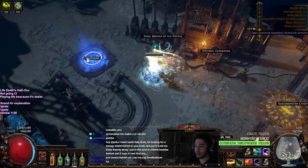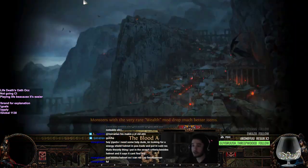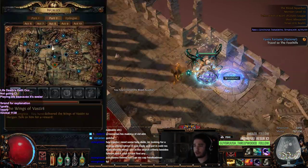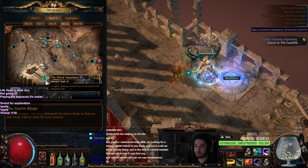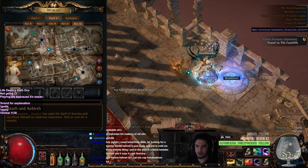Let's go ahead and do some quick Blood Aqueduct farming so I can show you guys how I do my Syndicates. The places I would recommend are Harbor Bridge, which is Act 8, Blood Aqueducts which is my personal favorite, and I know a lot of people like to do the Ossuary area.